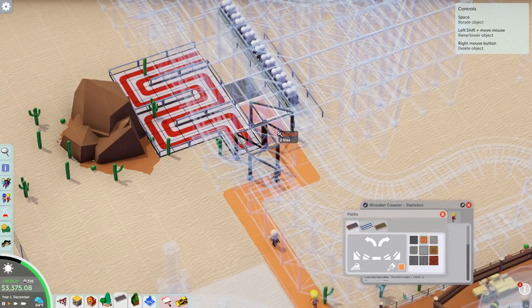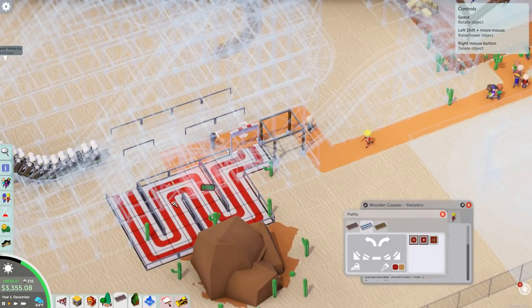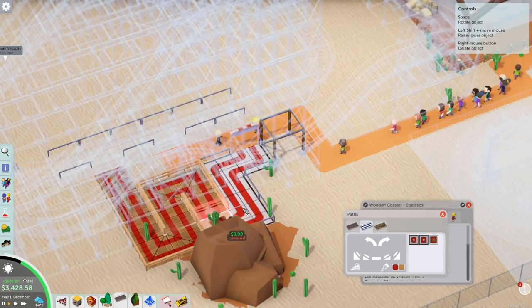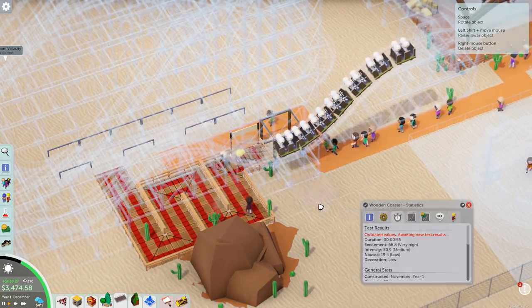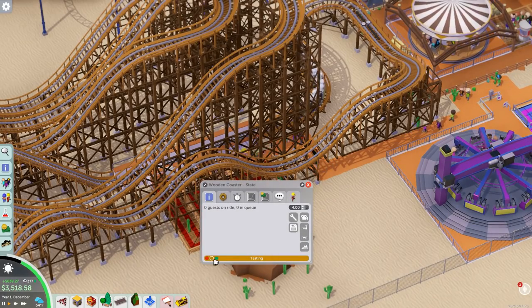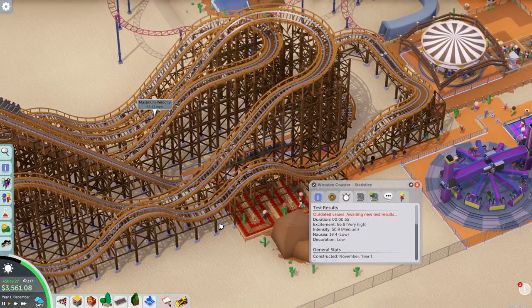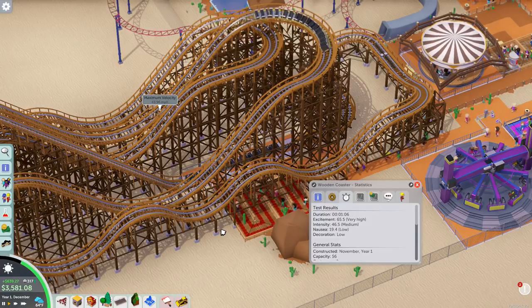All right, let's get rid of those paths. I kind of wish I used the wooden one. There's a lot of people wandering over here for no apparent reason. I forgot about the map view — I'm gonna open this thing. Still awaiting results. 65.5 with a medium — okay.